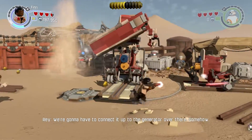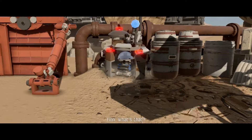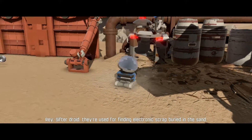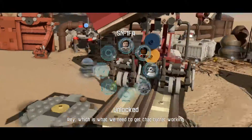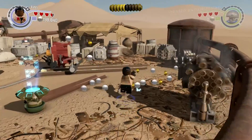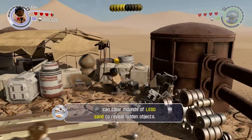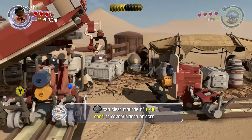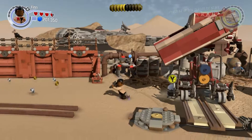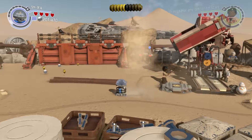We're gonna have to connect it up to the generator over there somehow. What's that sifter droid? They're used for finding electronic scrap buried in the sand, which is what we need to get that turret working. The hill is a sifter droid - that's a new one. I'm not concerned with that; I'm concerned with breaking 200k in studs, which we just did.